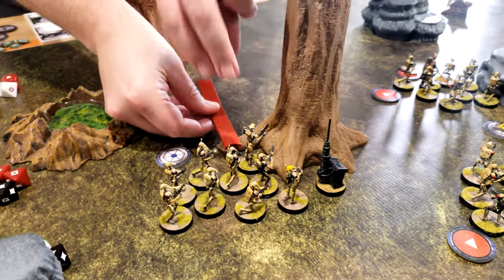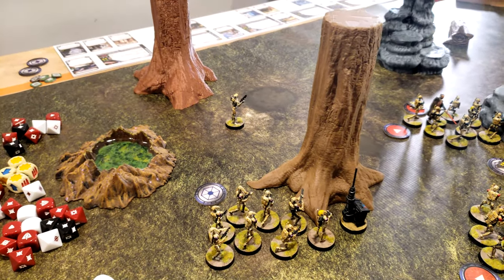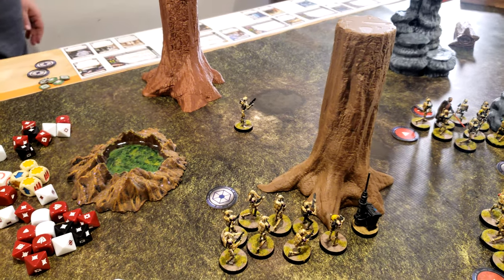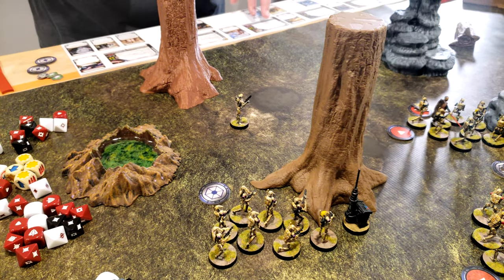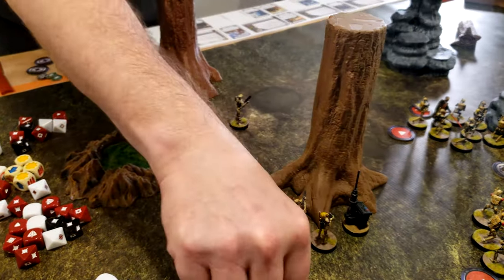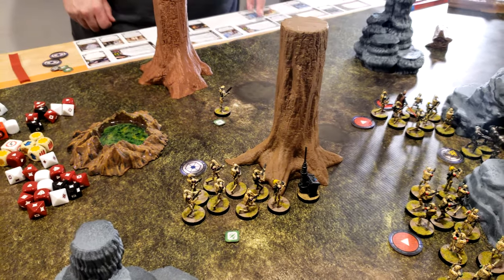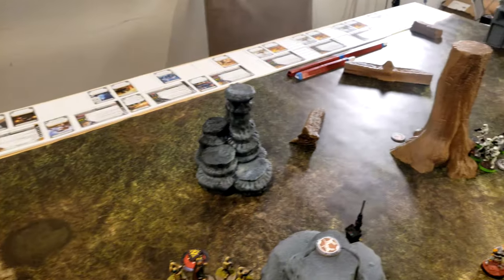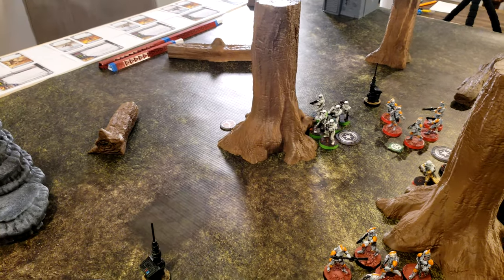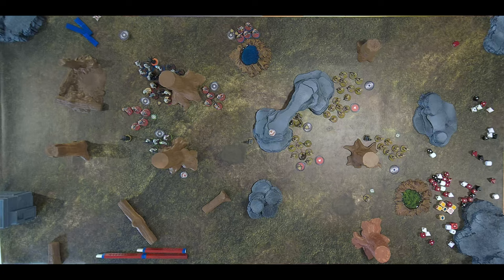Activating Major Tom — he's moving over here. He's going to bolster whatever he can, which isn't much because his bolster goes range one — just this unit and himself. Then he'll move and do his artillery strike at the Death Troopers in red. Three hits.